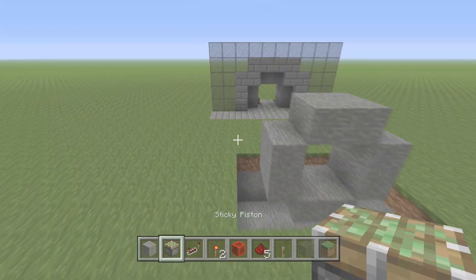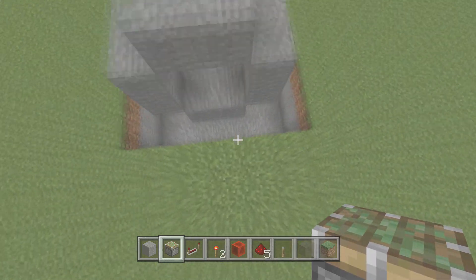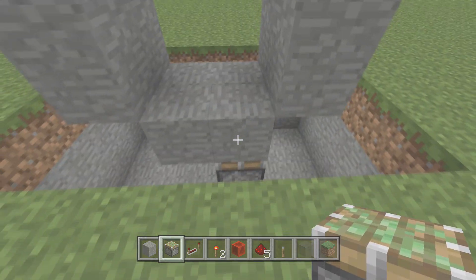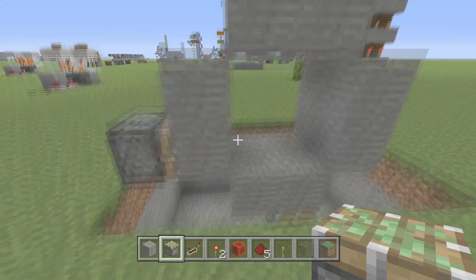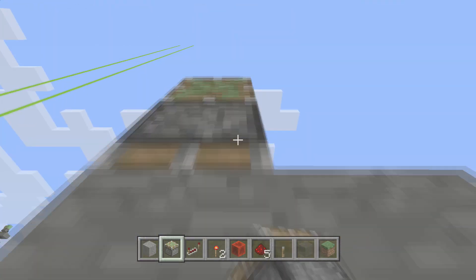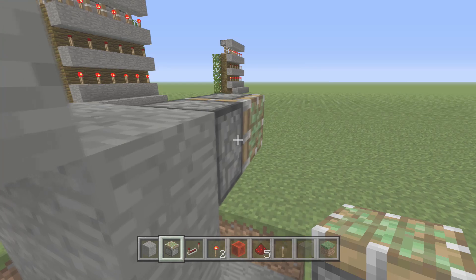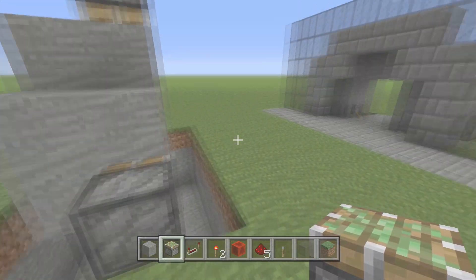Now go get your sticky pistons out and go to the back. Basically what we want to do is start on the right side back like this and just put a sticky piston right up into this block here — this guy goes up. We're gonna want a sticky piston right here facing in, and this guy goes in. Then right here, we want this guy to go in. Last but not least, what's missing? This guy right here — let's just put a sticky piston right there. Perfecto.